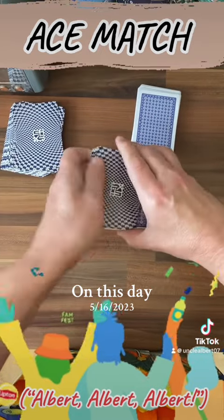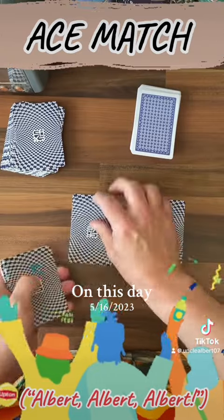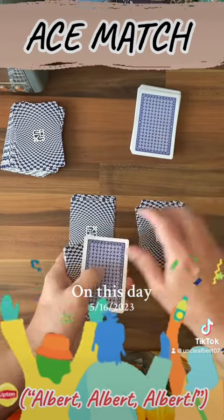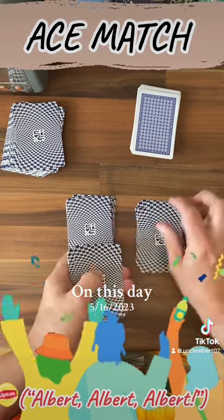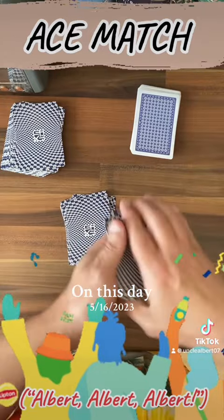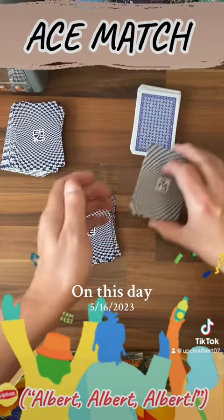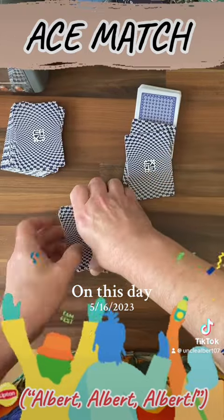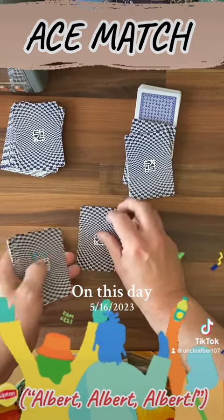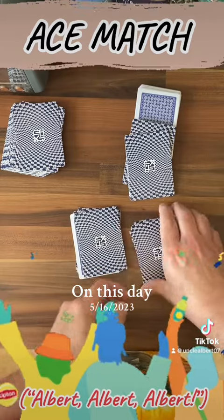I'm going to mix it into the deck and deal two piles. Now I'm looking for the pile that the odd card lands in. So this pile here has all same cards so they can go. With this pile I deal it again into another two piles — again looking for the pack with the odd card in.